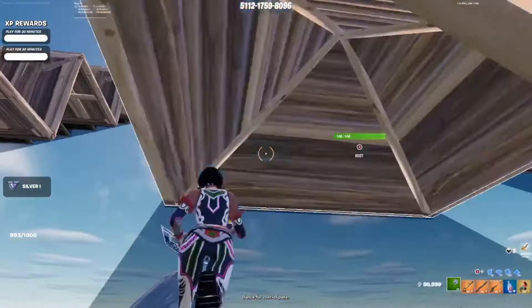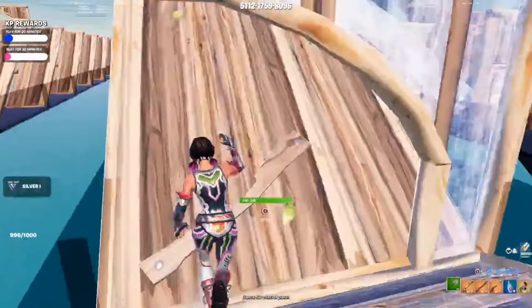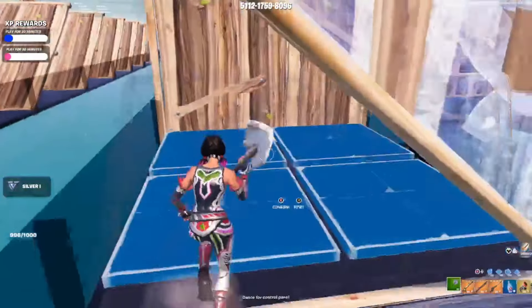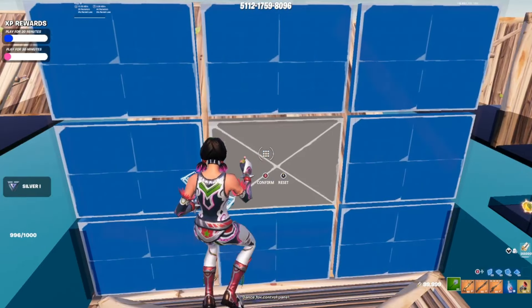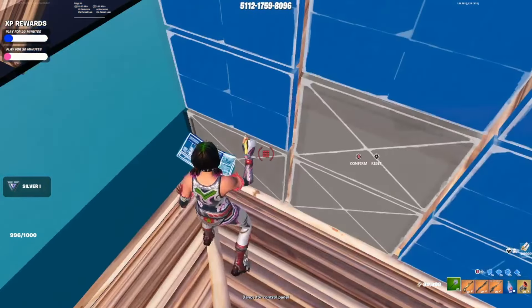Once you load into the map there's a list of stuff you can do, but we're going to start in the edit section. This section has any sort of edit you can possibly think of and you can practice every single one — for example, double edits with cones and walls. With crosshair placement it's all about aligning your crosshair against whatever you're editing or whoever you're shooting at.